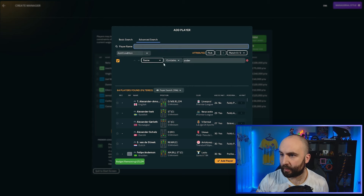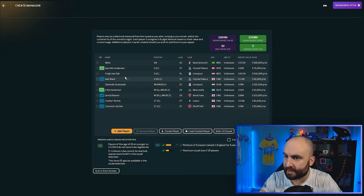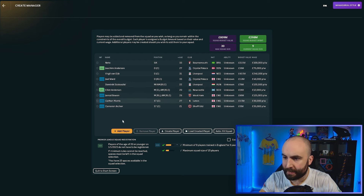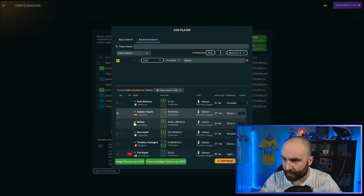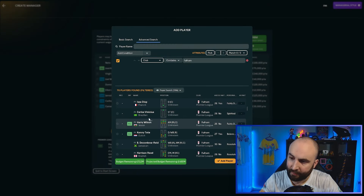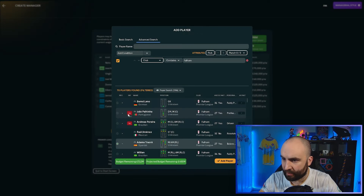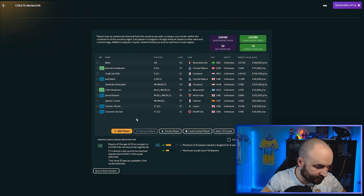Let's see who we can get from Fulham. We've already got a goalkeeper. A left back might be useful — I don't think we've got one yet. Joel Ward plays right back so we're missing a left back. We could do with another midfielder or a left winger. Options from Fulham include Willian, Adama Traore, Anthony Robinson at left back, Carlos Vinicius, Tosin, Rodrigo Muniz, Andreas Pereira, and Joao Palhinha — though he's injured for five to eight weeks. I think we take Adama Traore. That's 10 players.